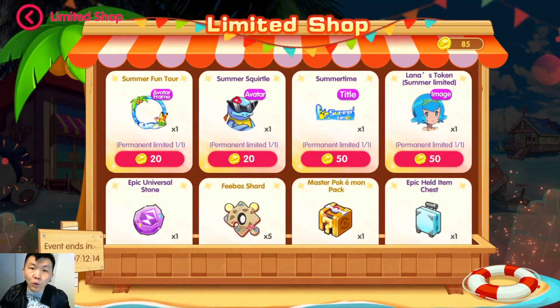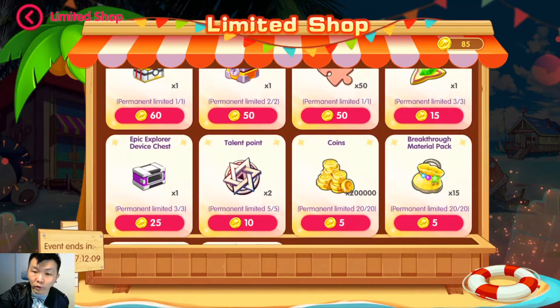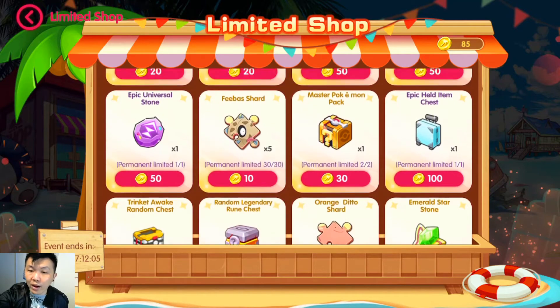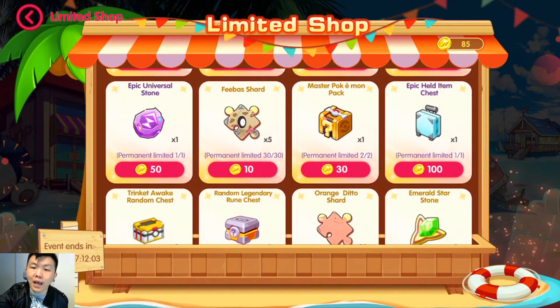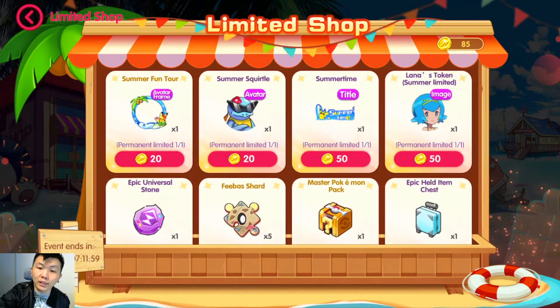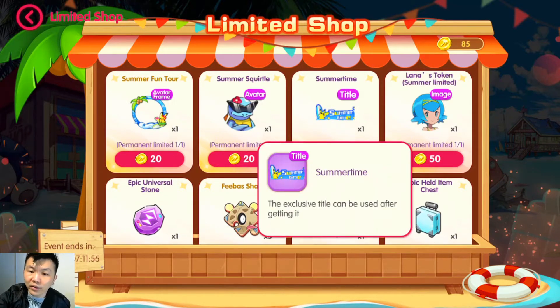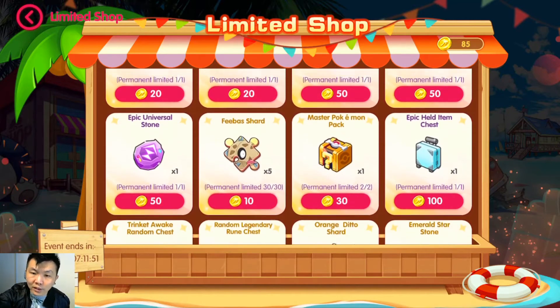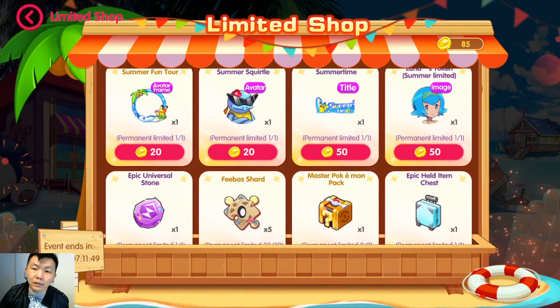For the event rewards, you can use the tokens collected from the mini games to exchange for items you need for your game. There are quite a number of items here. My personal advice is to try to prioritize items that make your game progress. If you really want to go for cosmetic items like the avatar or some titles and they feel special to you, go for it — it's your game anyway.